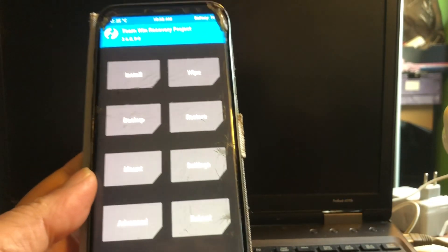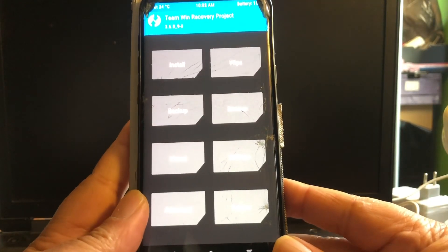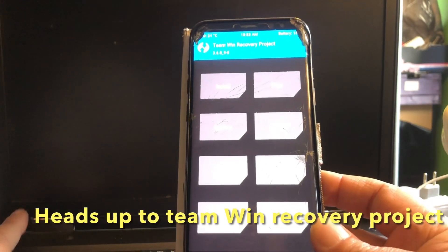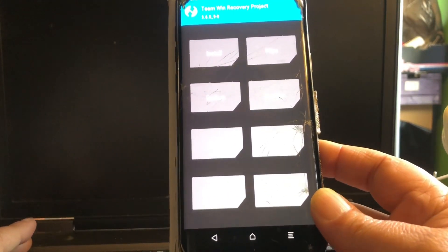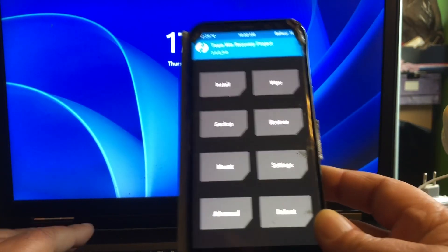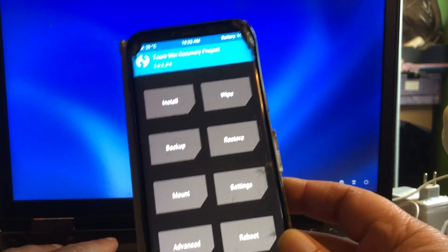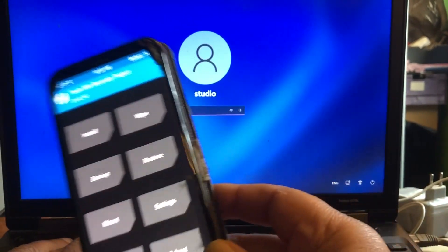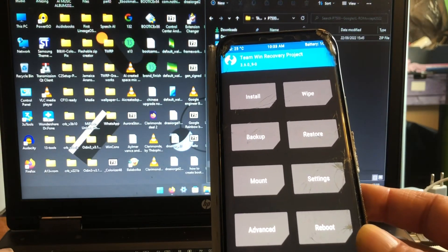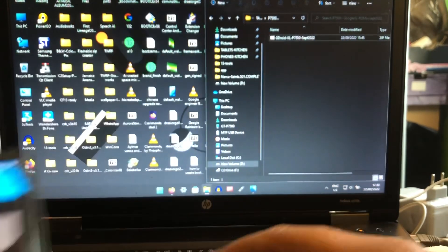To get started you will need a custom recovery such as TWRP, and that is exactly what I'm going to use. I have TWRP 3.6.0.9 installed and we're going to log in to the system.